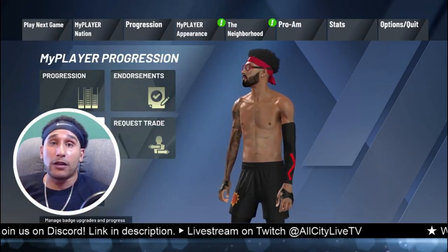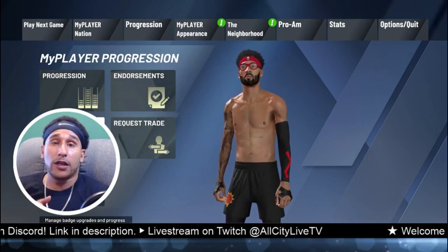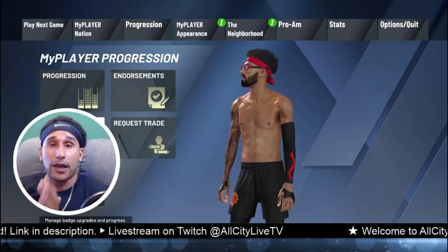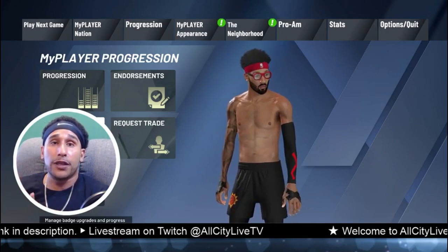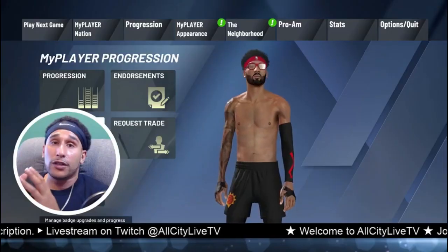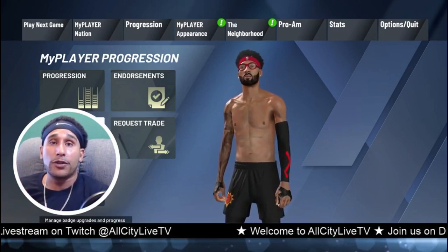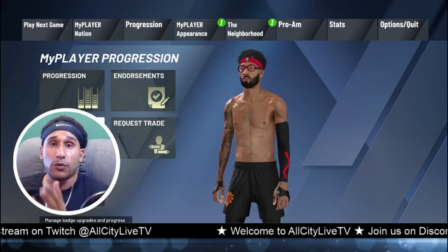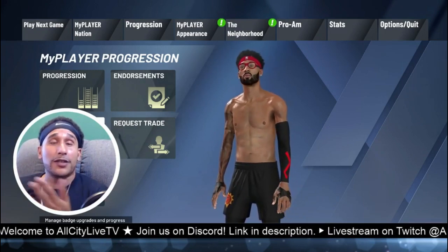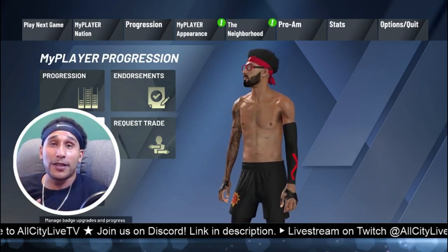I understand there may be different outcomes for different types of players, but if you equip the straight-armed tomahawk dunk package along with contact dunks and the contact finisher badge, you should be good to go in the park to catch bodies and put people to sleep. To trigger these dunk animations — your dunk package along with contact dunk animations — all you have to do is hit down on the right analog stick whenever you're driving to the rack. Go out there and try out these contact dunk animations along with the straight-armed tomahawk dunk package and let me know what you guys think.